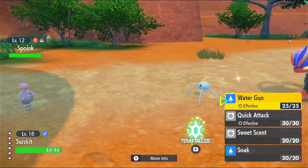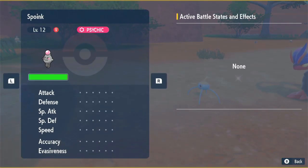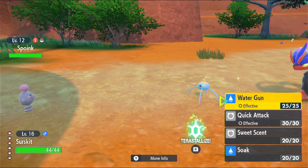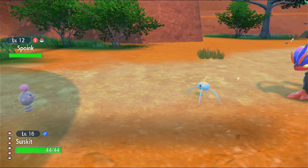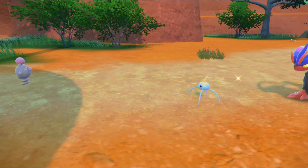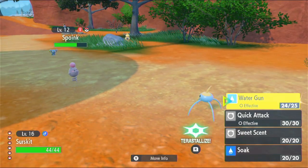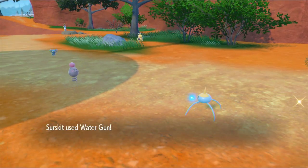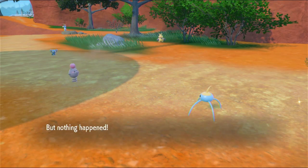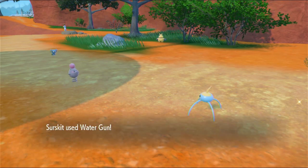Anyway, what is Spoink? I can't remember - it's Psychic type, right? I don't know what's effective against Psychic, so I'm just going to use whatever works with the current Pokemon I have. We could basically just go around the world a lot faster if I just ignored a lot of the stuff I could be collecting. We can always come back for any Pokemon we don't have, so that's not hard.